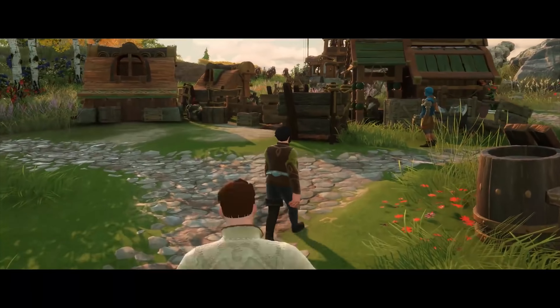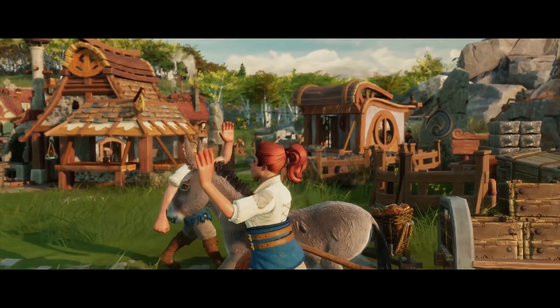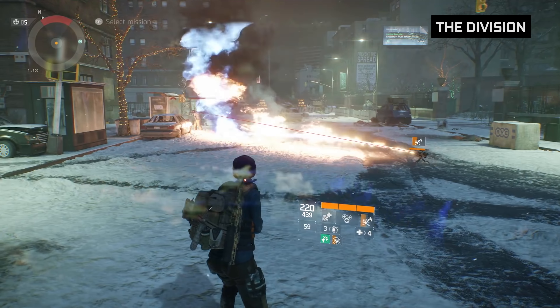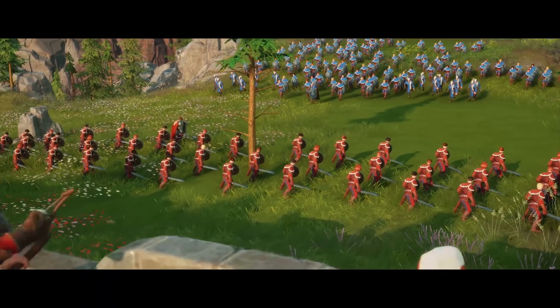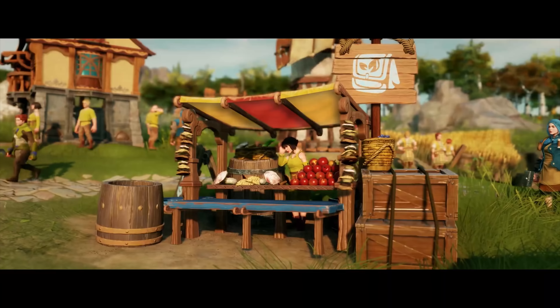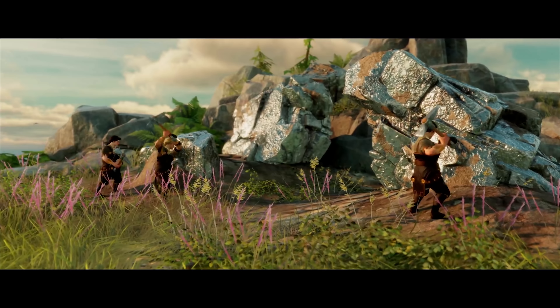Tell me a little bit about the engine running this game, because it looks like it's going to be extremely powerful. We are using the Snowdrop engine, which is famous for especially the Division game where it was first used. This engine is really powerful, and if you look at our release trailer, you can see a game in such a beautiful world with details that have never been visible before in The Settlers — it's outstanding.